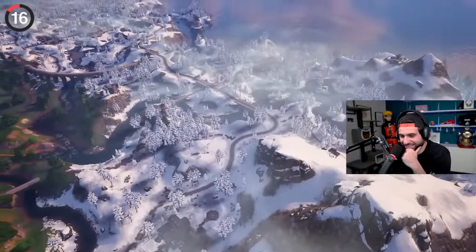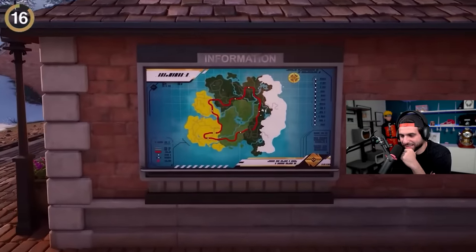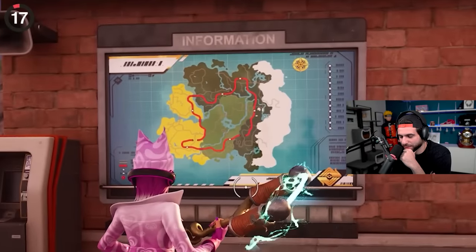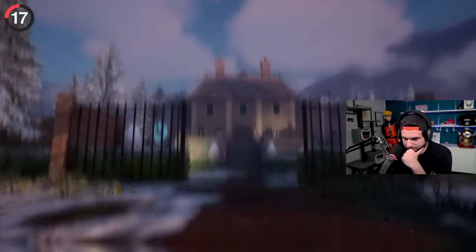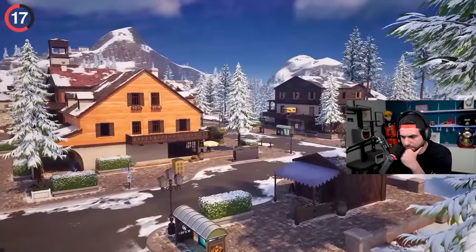That's not the only detail you should pay attention to on the map. One of the signs is leaking an upcoming update — take a look at the information boards at train stations and you'll notice the map is very different. Half of the snow biome is planned to melt later this season, uncovering Rebel's Roost, the Lavish Lair, Classy Courts, and even Hazy Hillside is going to melt.